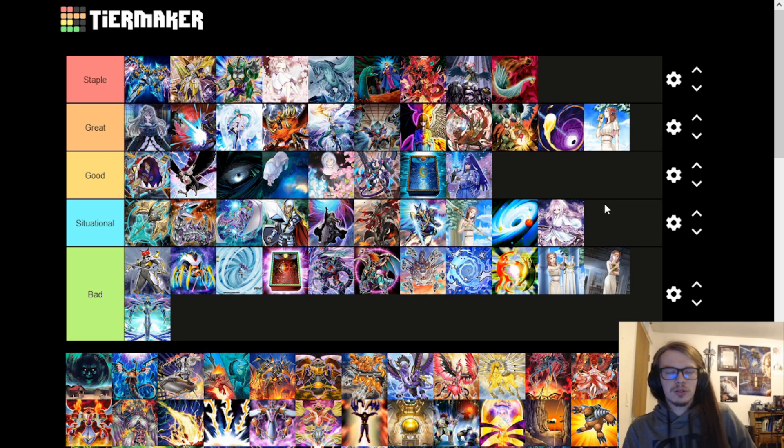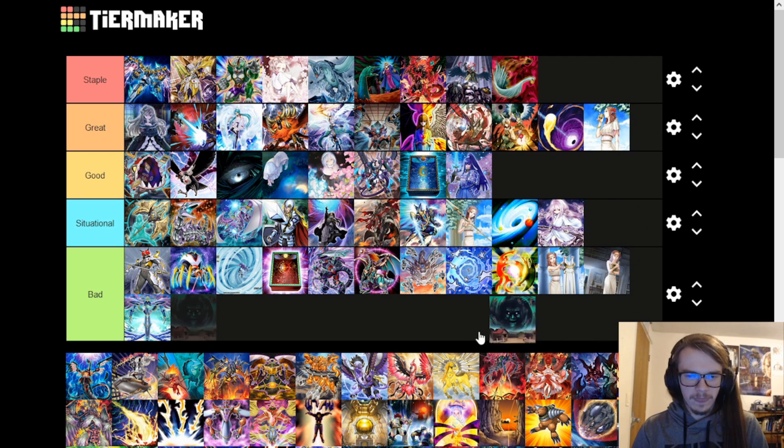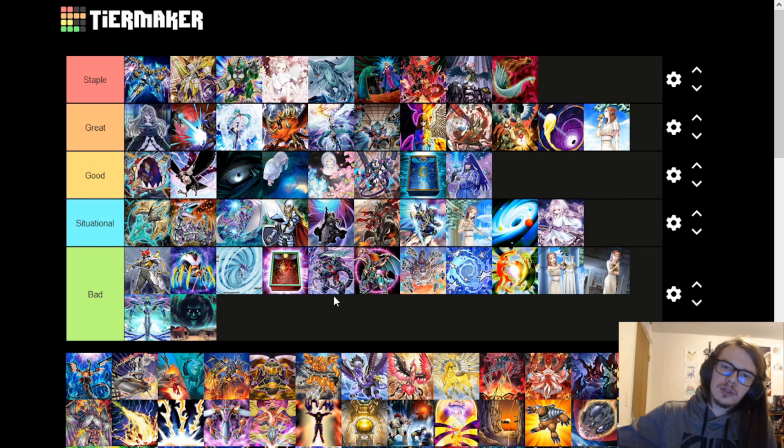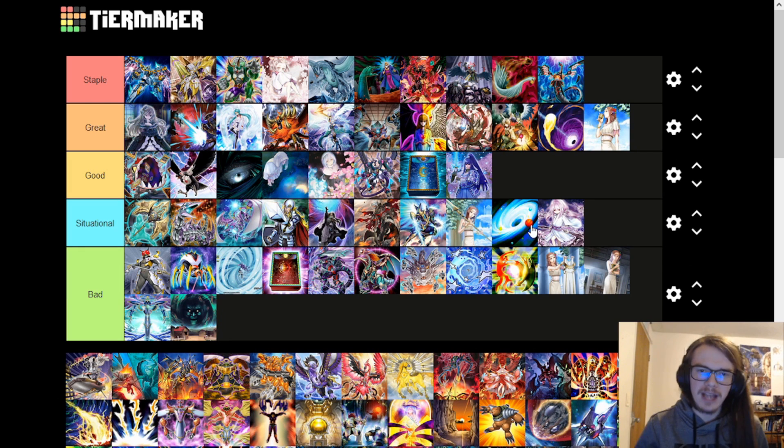Harpie's Feather Duster is absolutely insane and should be in everyone's side deck or main deck in a best-of-one format, because dealing with back row in that way is absolutely insane. Traptrix Trap Hole Nightmare is pretty bad — being able to only deal with set cards is just not enough.